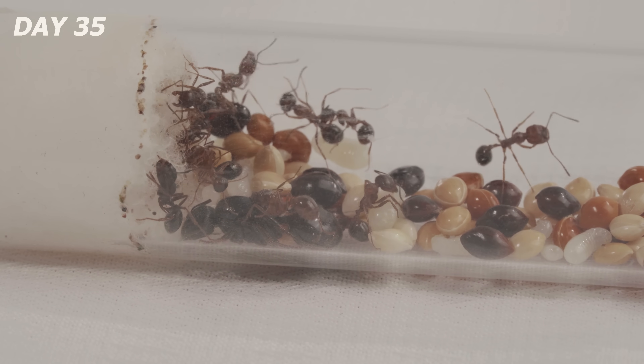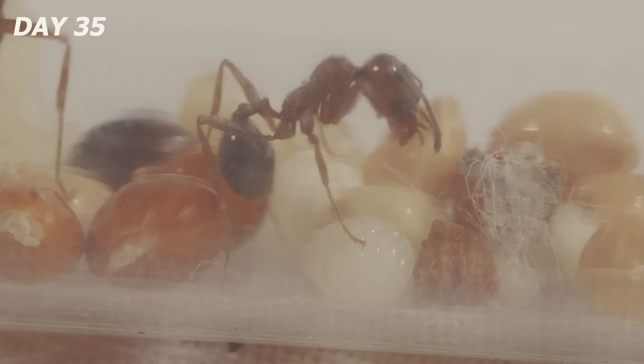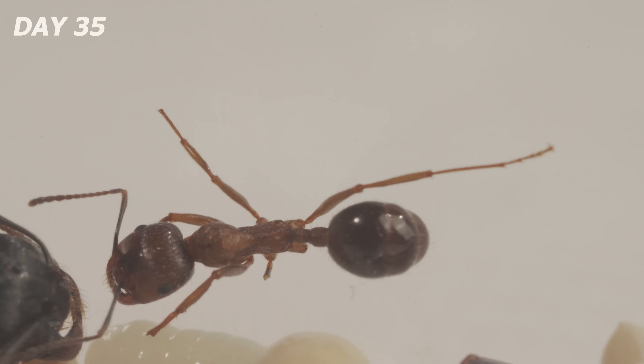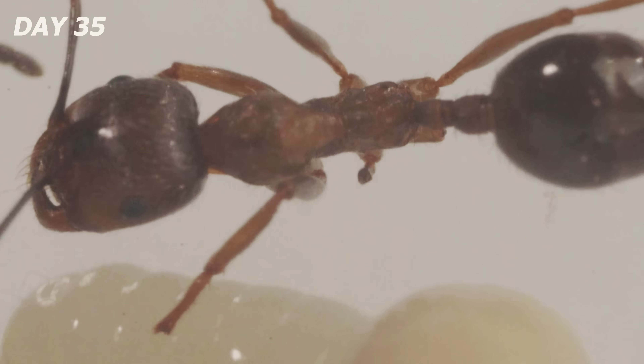Day 35. The colony is now buzzing like a tiny machine — 20 worker ants rushing around, caring for eggs non-stop. We even have two guards patrolling the nest. One of the worker ants lost a leg, probably from an injury. But don't worry — her ant buddy stepped in and snipped off the damaged part to keep her from getting infected.